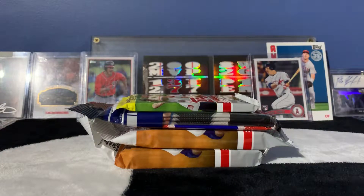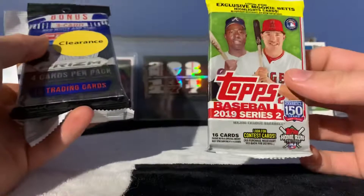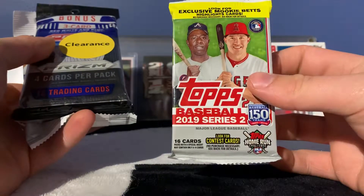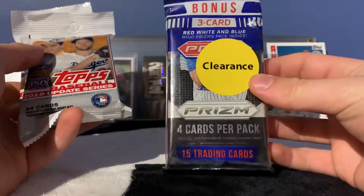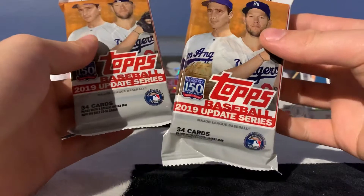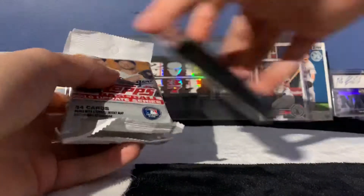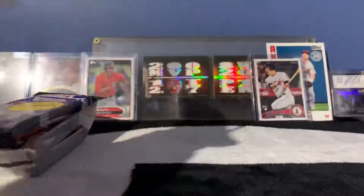Hey guys, I'm back today with another pack opening video — just a quick one today, just a few packs I bought from the store. I bought the last pack of Series 2 they had, hoping to find a Vladimir Guerrero Jr. short print. They had some 15 Prism on clearance, and then I bought two packs of Topps Update. The Vlad in Series 2 is apparently a very sought-after short print card.